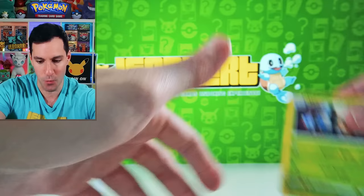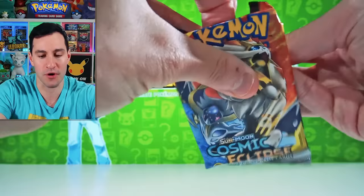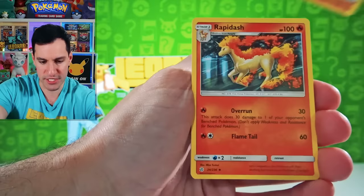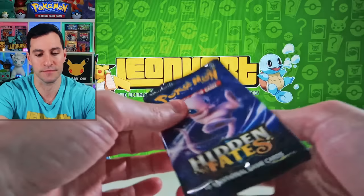Let's get into Sun and Moon — Cosmic Eclipse. Of course the Charizard and Braixen Hyper Rare is the card you want to pull. Fairy Energy. There's just so much to talk about today. I want to say I'm truly grateful to be opening up even a set like this. Hidden Fates — it's a beautiful set.